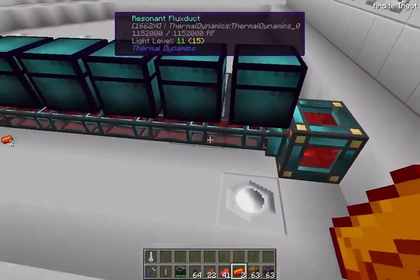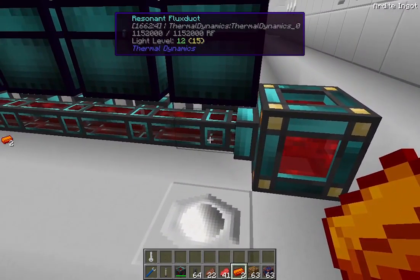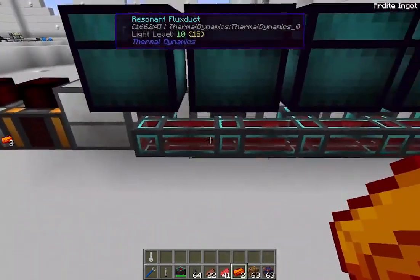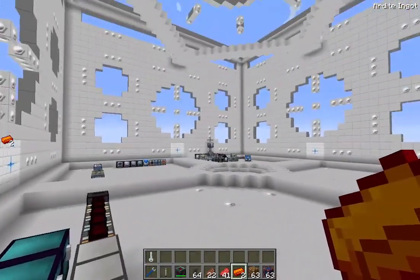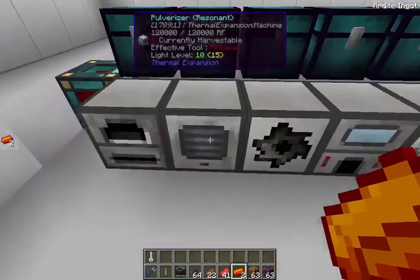It also adds in different ducts — not duck as in quack quack, but this one is a resonant fluid duct. It allows the transfer of energy, and I've got a battery over here that's powering all these machines. I've also got item ducts and fluid ducts.